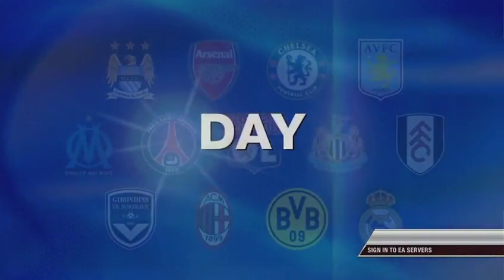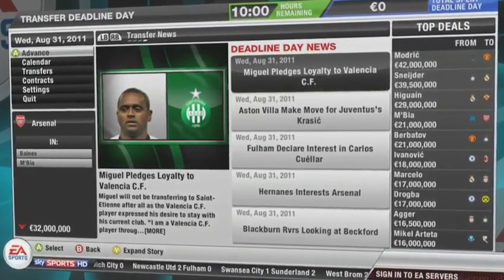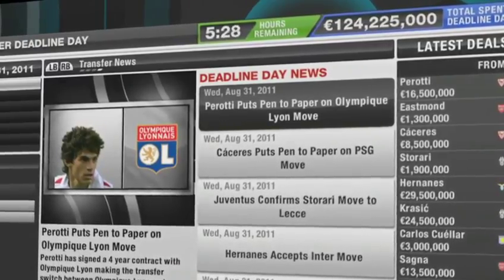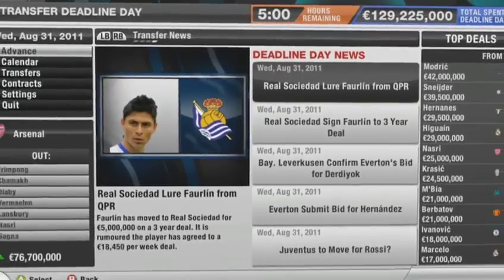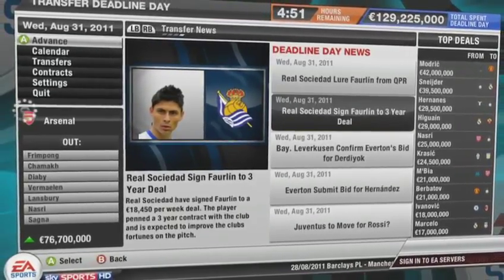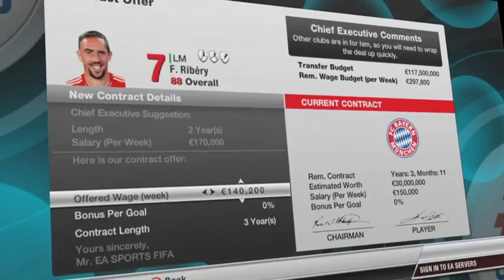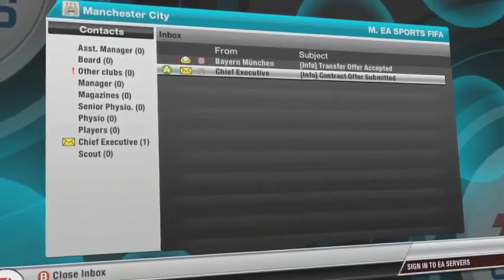Talking of running out of time, Transfer Deadline Day is one of our big new features within transfers, and this is there to provide a dramatic climax to each of the two transfer windows per year. When Deadline Day comes around, the career mode hub evolves into the Deadline Day hub — you see the latest deals, you see the amount of money spent, and crucially, you see how many hours are left. At the start of the day, you've got eight hours to complete your deals, and CPU clubs will be acting more aggressively, perhaps more desperately in those times.